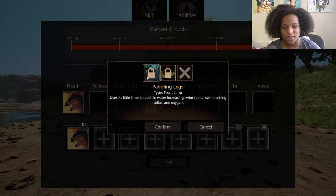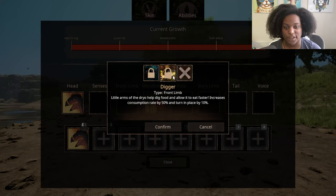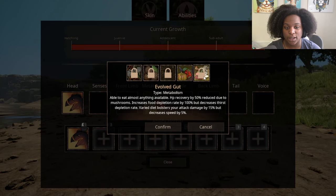Front Limb Paddling Legs — uses its little limbs to push in water, increasing swim speed, oxygen, and swim turning radius. Digger — little arms help dig food and allow it to eat faster, increases consumption rate by 50% and turn in place by 10%. Metabolism Rugivore — increases health recovery rate by 20%, wards off venom by increasing venom heal rate by 40%, helps stay hydrated increasing stamina by 5% and decreasing thirst depletion rate by 40% — zero drawbacks. Evolved Gut — able to eat almost anything, HP recovery reduced by 50% from mushrooms, increases food depletion rate by 100% but decreases thirst depreciation rate.